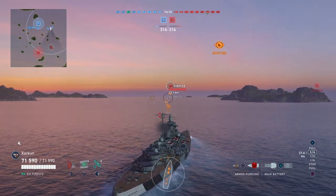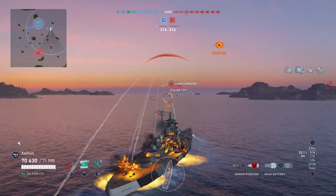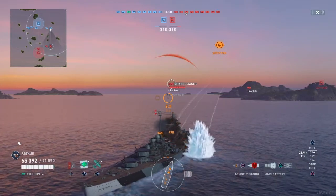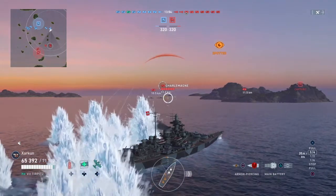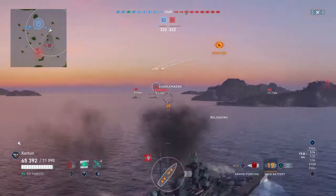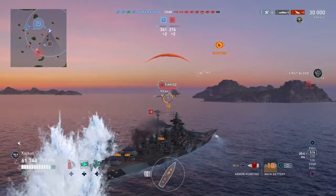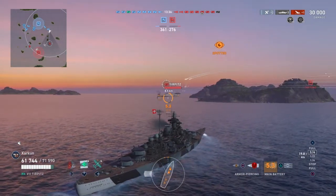Right off the bat, we've got an enemy Tirpitz we're engaging — take a couple shots at him with the forward guns and only get one shatter. But there's a Charlemagne shooting AP at us, bouncing a couple shells. He makes a big error by turning completely broadside, so all guns on him — shots out — and they delete him for three citadels in one hit, all 30,000 HP gone. Devastating Strike, First Blood medal — as the game says, off to a great start.